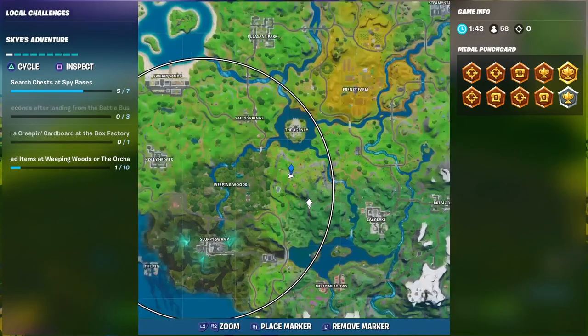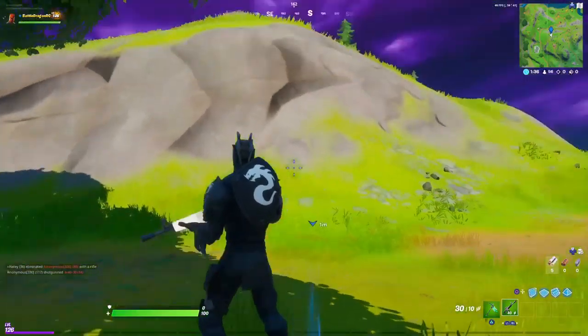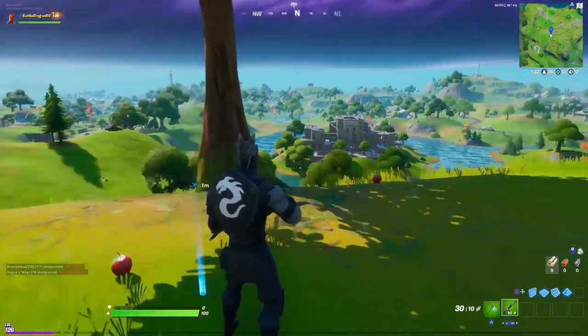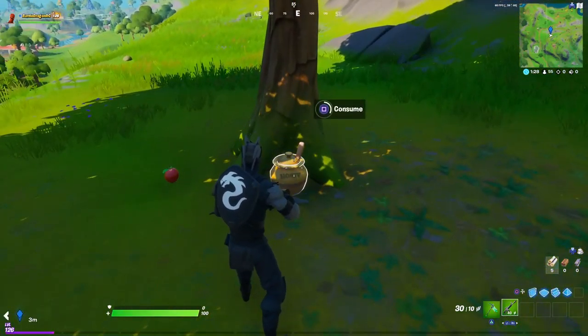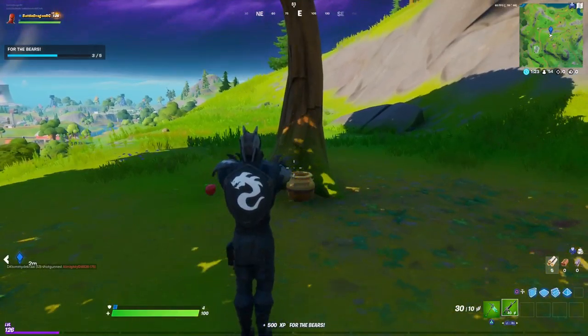Now we are going to our third location. This one is going to be a little bit south of the Agency. You can see the Agency right there — there's a little bit of a hill, and in the middle of these trees you're going to find one big tree where the honeypot is going to be located. We consume this one and that is our number three.